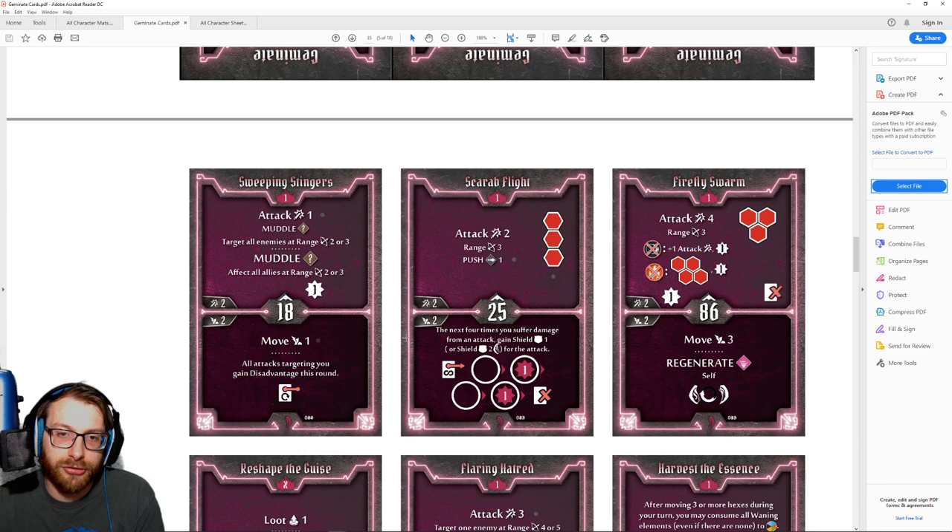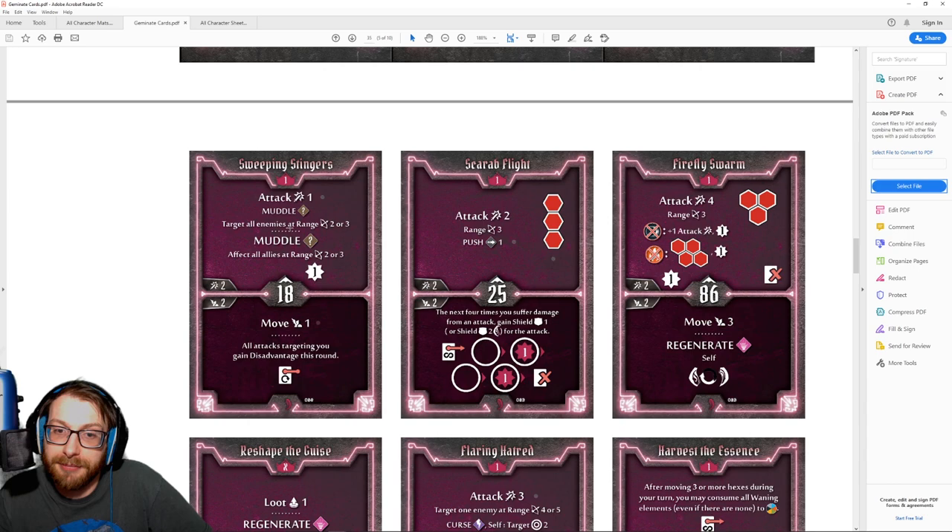Sweeping Stingers: attack 1 muddle targeting all enemies at range 2 or 3. That can be absolutely bonkers — hitting basically any number of enemies is pretty crazy even with a range 2 or 3 requirement. However, the big drawback is that it also affects all allies at range 2 or 3 with the muddle. That's a pretty substantial drawback. It's quite likely you'll have an ally within range 2 or 3 when you're trying to get great value from this, and muddling a party member right before their big turn can be really annoying.